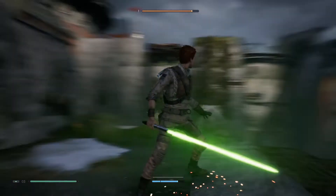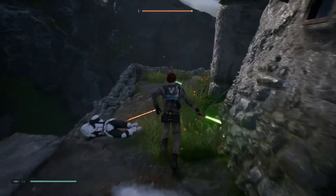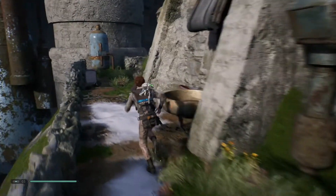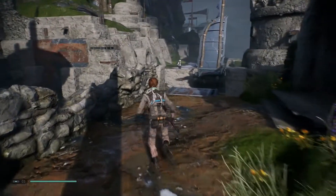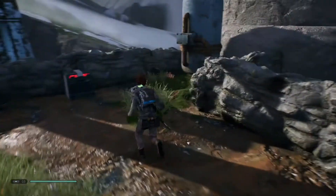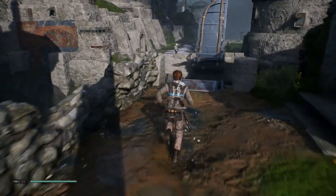So that is one thing I just found out: if you block in the right way, you do a counter move. And when I think about it, in the tutorial I think that was even being said. Sadly enough. So could I get up there? Obviously not. So what is the way to go on?